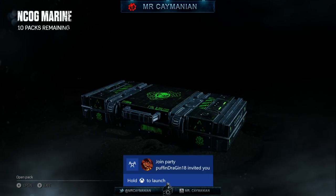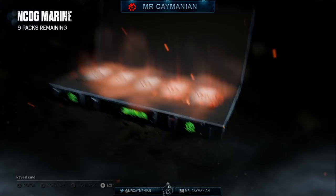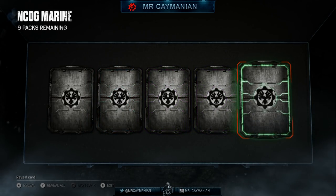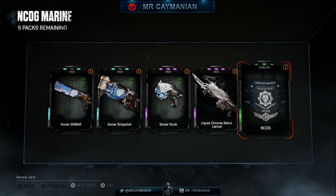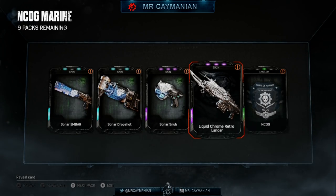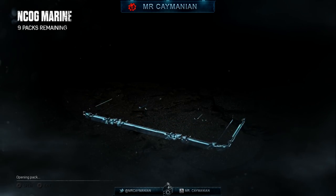People are sending me party invites — let's get back into the pack opening. We got a blue, a purple, a green reveal. The weapon skins are looking amazing. Is this in the base game? Yeah it is. Oh my goodness, these weapon skins are incredible.